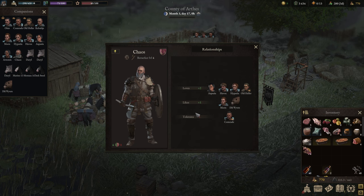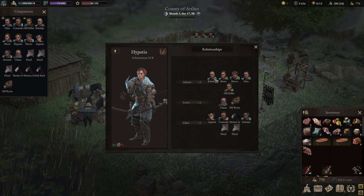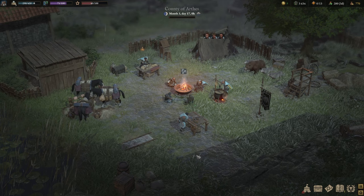Companions can also build personal relationships with each other, ranging from hatred to love, which evolve based on their interactions in camp and during battle. Hypatia, for example, has great relationships — best friends gain bonuses when they interact in camp or in combat. It makes you really want to care about your companions. I hope this was at least a little bit helpful — some very basic but fundamental things for a successful campaign when you're just starting out.